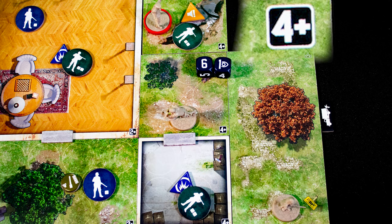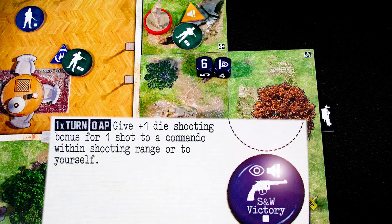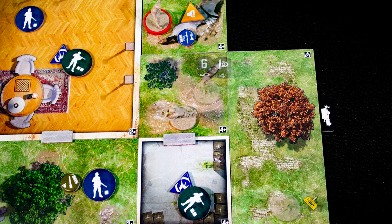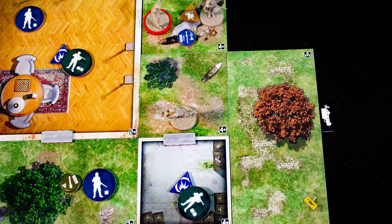The officer has the plus one action token from the event, so takes a fourth action to shoot their gun, rolling two dice. The number needed to hit is shown on the tile. He rolls one over four and removes the enemy. This was a noisy attack, but as the alarm is already sounding, you don't need to worry too much about that.